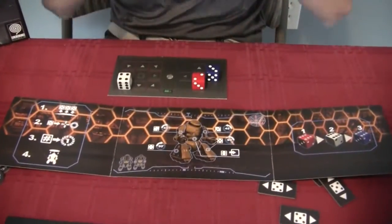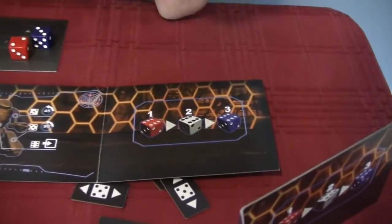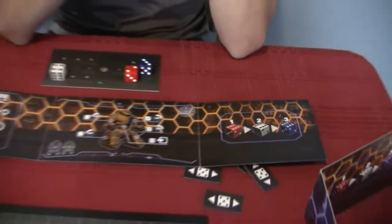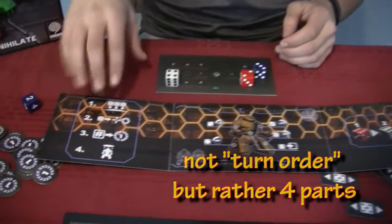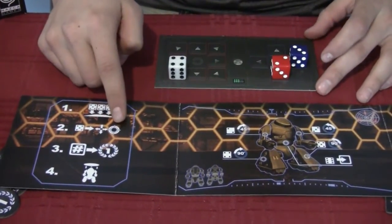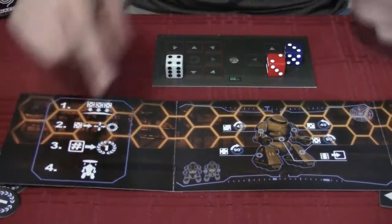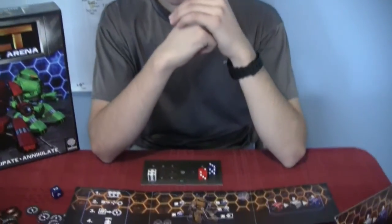Each round you have three dice — red, blue, and white. They resolve in order: red first, then white, then blue. Turn order goes as follows: first you choose your number of pips and put them down on your programming sheet, then you resolve them in order of movement and then firing. Finally, you resolve if you're on the number with the victory point. At the end, any robots that were destroyed that round are placed back on the board.